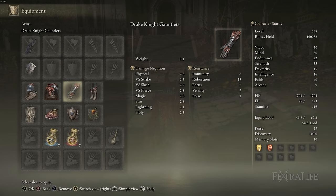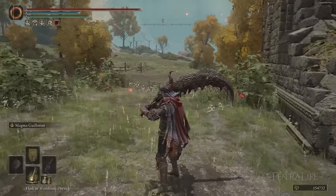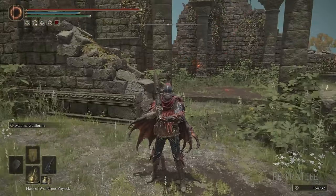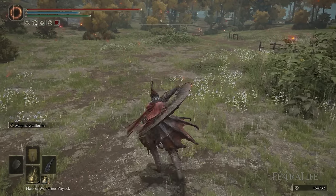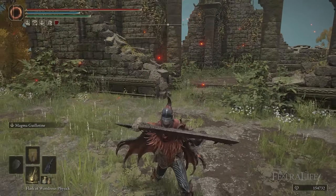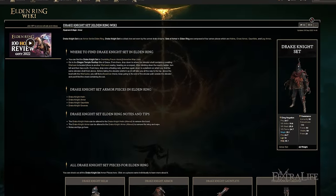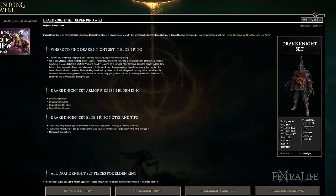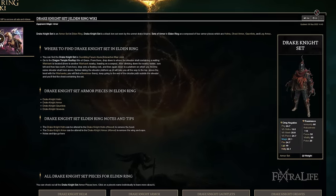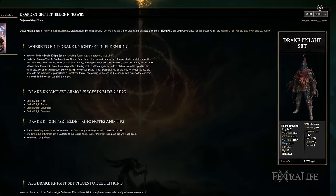I'm using the Drake Knight Armor set, which is the namesake of this build. What I really like about this armor, besides its appearance, is that it looks like a dragon or a drake — it has wings on the back — and you're using the Magma Wyrm Scale Sword, which looks like a dragon's jaw. So it has this dragon-drakey theme. You can use whatever armor you want for this build. Raptors Black Feathers would get you more jump attack damage, though jump attacks aren't the focus. Higher protection armor is fine as long as you can medium roll.